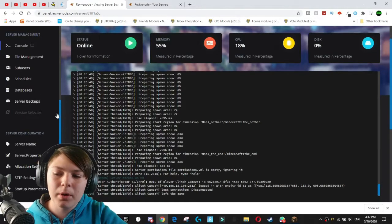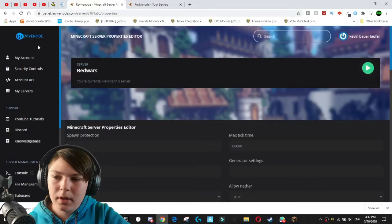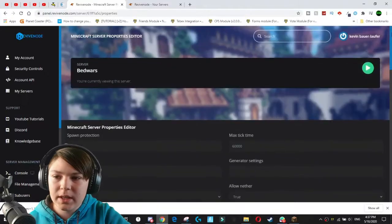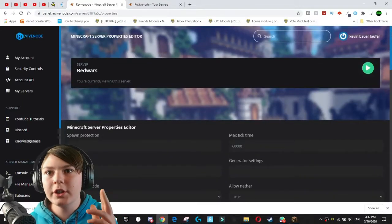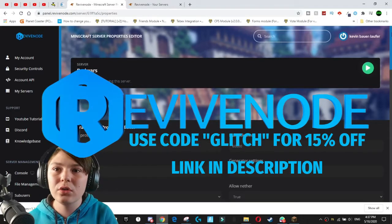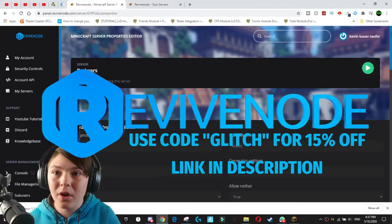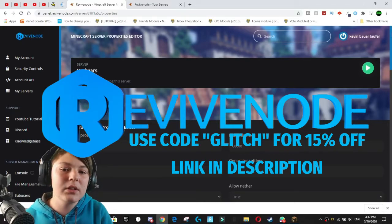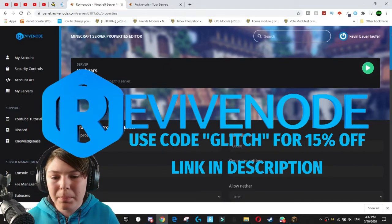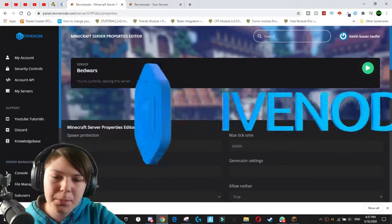So we're going to be coming to our server.properties here. Revive Node actually has this cool little feature where you get to easily edit your server.properties. By the way, you can use code GLITCH for 15% off Revive Node servers at the checkout. The servers are already so cheap, starting at $1 per gigabyte, so you can get a professional server started up for less than $10 with BungeeCord and all. I definitely recommend checking out Revive Node — the links will be in the description.